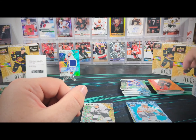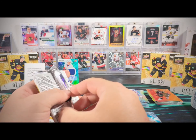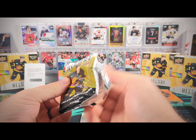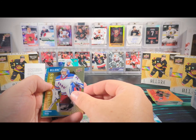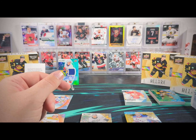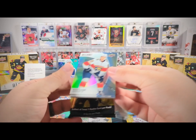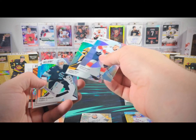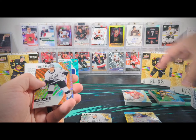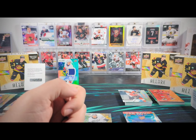And we're on to box number nine, the last box of our case. Let's find our monster here in this last box. We start off with some base — a Leon Draisaitl black rainbow, Jonathan Quick golden goalies, Brian Rust color flow, and another Dustin Wolf base rookie. We got an Alex Laferriere Orange Slice rookie, Tage Thompson bar down, Andre Svechnikov color flow, and a Tyson Forster base rookie.